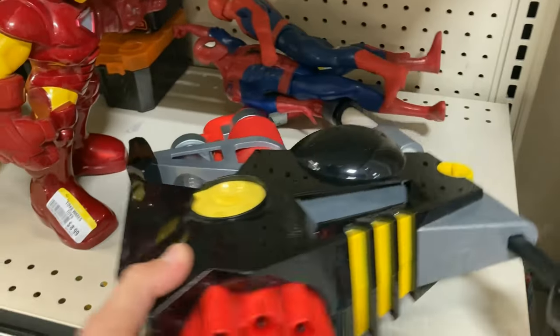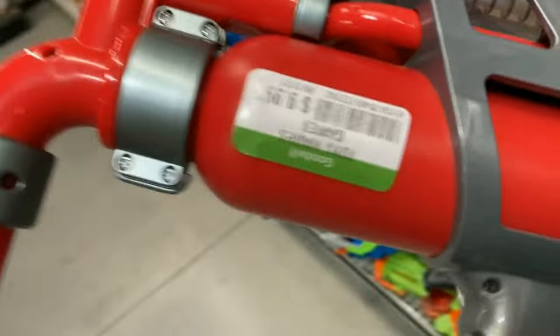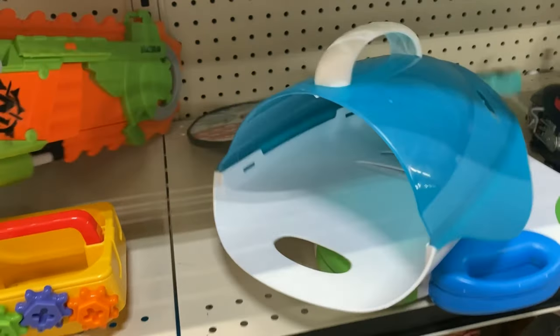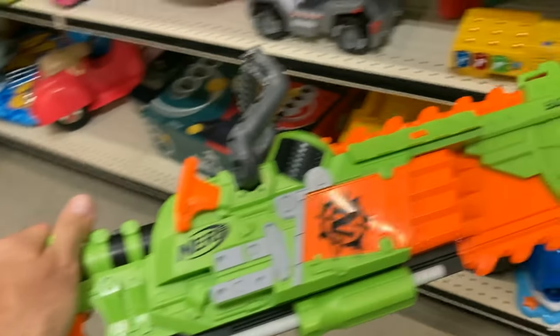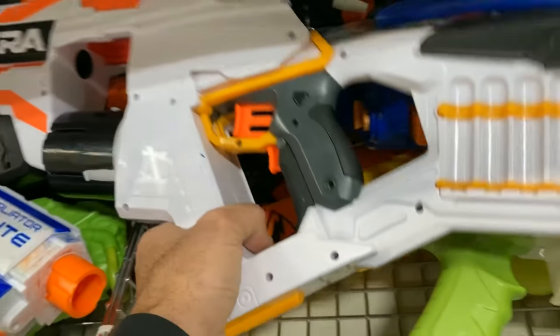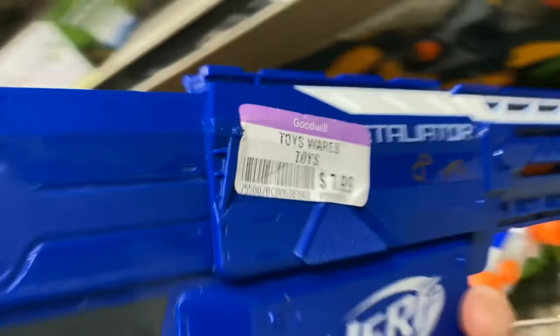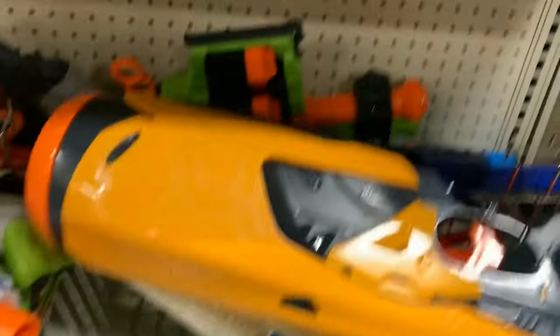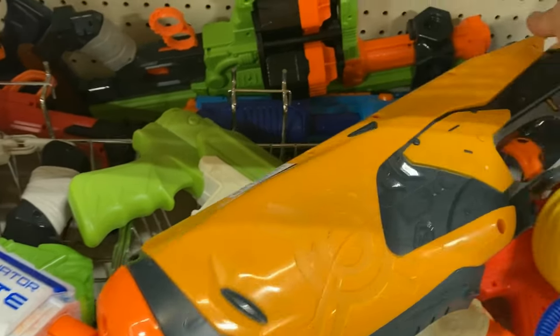We see one of these Hyperfire blasters, the vintage kind - the red, black and gray came before the yellow variation. Looking at a Brain Saw here, always cool to see but nothing special, so I put that right back. Ultra One without the drum, nothing special. Retaliator, always kind of cool but nothing I needed, plus it wasn't on sale. Another Swarm Fire here, it was in pretty good shape but they wanted $15.99 for it.